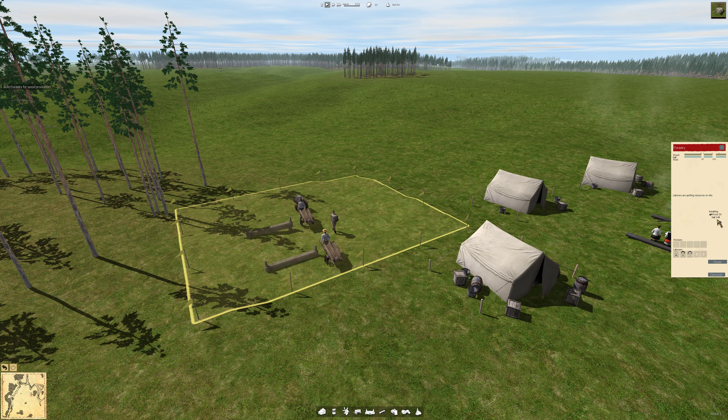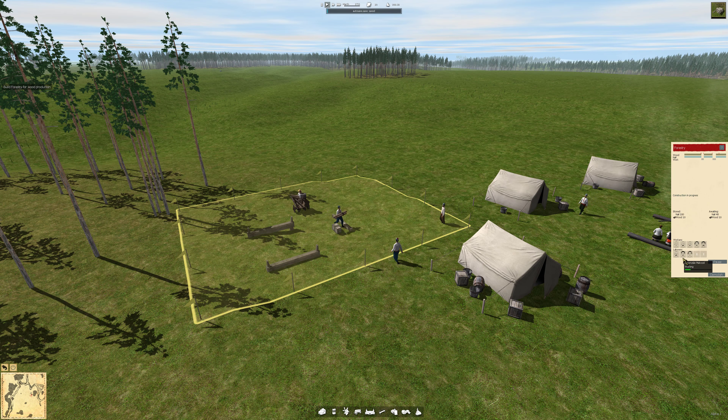It's awaiting 20 wood, 19 nails so far. We got some wood, we're getting some nails. I think we're getting pretty much everything we need. Now the laborers are going to finish the carrying job and the workers are going to build it up.